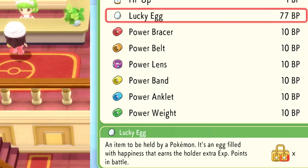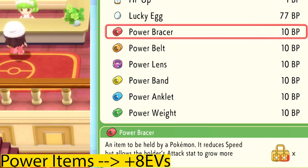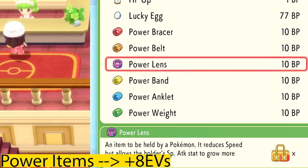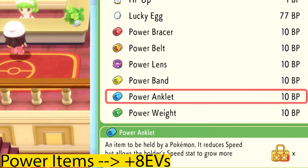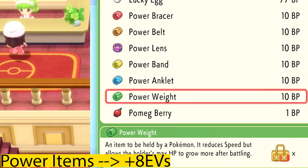Each power item will give you plus eight in a specific stat when you are training and battling Pokemon. Here's the list: the Power Bracer gives you plus eight attack EVs, the Power Belt gives you plus eight defense EVs, the Power Lens gives you plus eight special attack EVs, the Power Band gives you plus eight special defense EVs, the Power Anklet gives you plus eight speed EVs, and the Power Weight gives you plus eight EVs in HP.